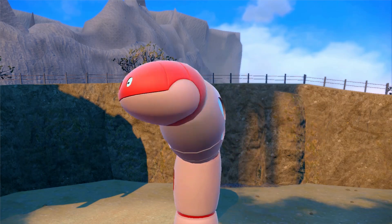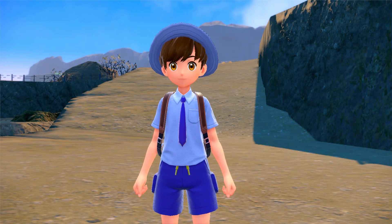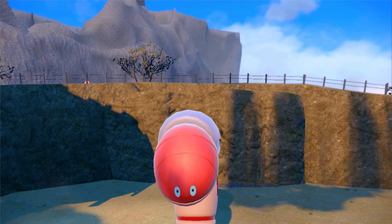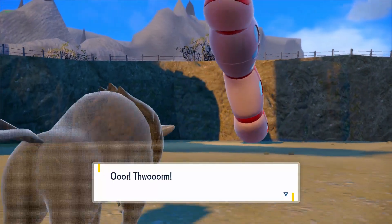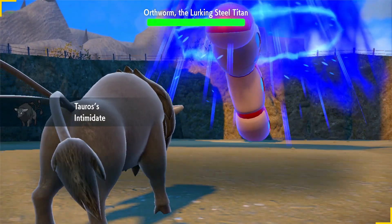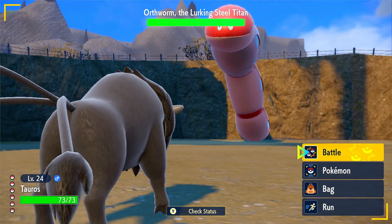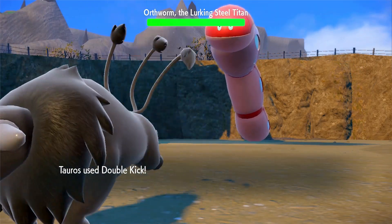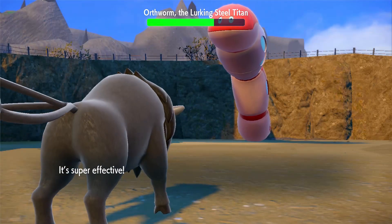Oh my god, it's a worm! He looks so goofy. What — it has arms. Orthworm or something. Orthworm. Oh my god, that is incredible looking. Okay, let's use Double Kick. Almost damaged — that is pretty good damage. And it hits twice too, so that's good.